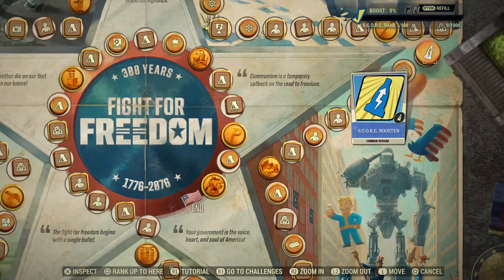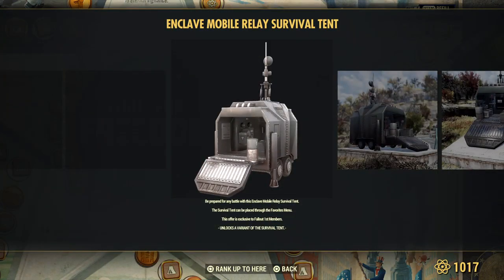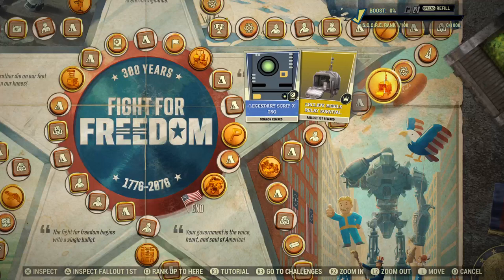Stamps for Fallout First members. Here's your next score booster for everyone. Atoms for everyone. Gold for Fallout First members. Scrip for everyone. A new survival tent — does it have a workstation? Prepare for battle with the Enclave survival tent. This is for Fallout First members only. Is it a tinker? Definitely have to check that one out — that one looks cool.